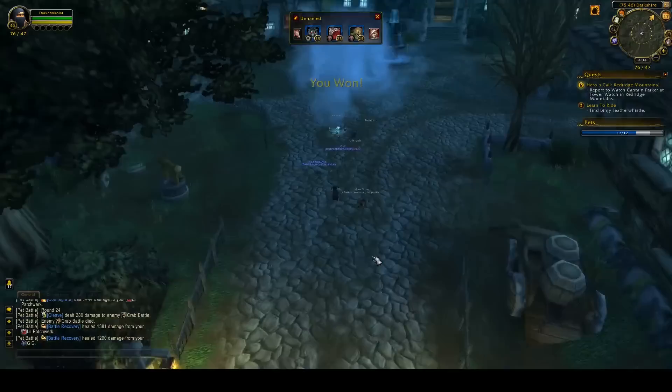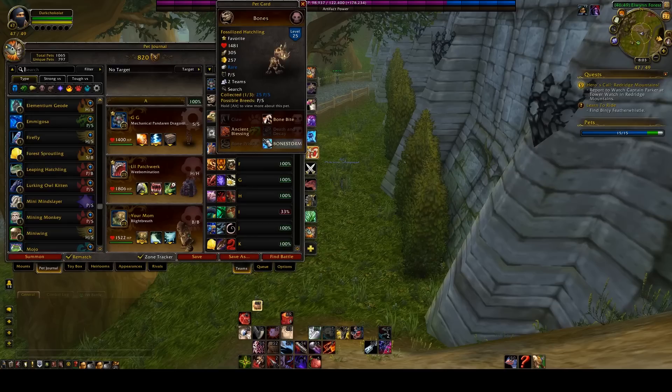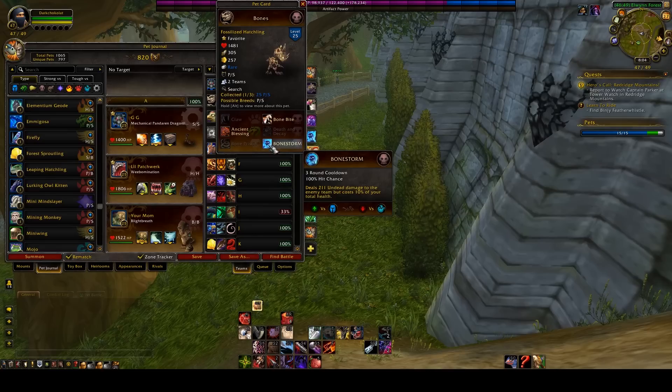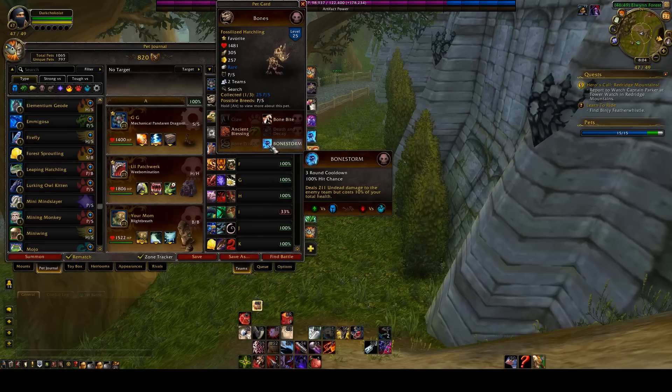Next is the Fossilized Hatchling — currently the best Bone Storm user. Graves used to hold that title but was nerfed. The Fossilized Hatchling has 305 attack power so Bone Storm hits for 211 on each enemy on a short 3-round cooldown, and he has Ancient Blessing to heal off the 10% damage taken from Bone Storm. He also has a strong beast damage attack to counter critters. He's a very solid AoE undead pet that fits well into any AoE team.